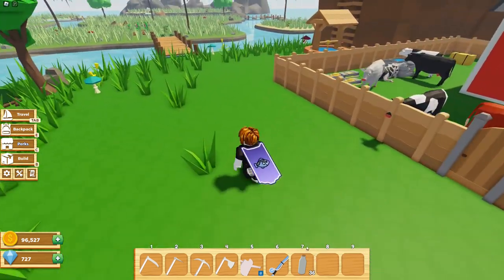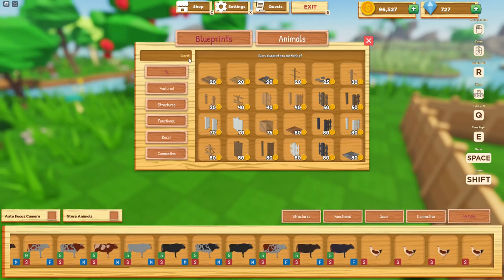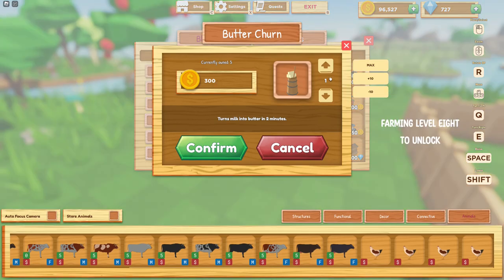Now that we got some milk, next you're going to want to go into build mode. Go over to shop, then go down to functional and find the butter churn. If it's locked for you, you will need to level up your farming level to level eight.